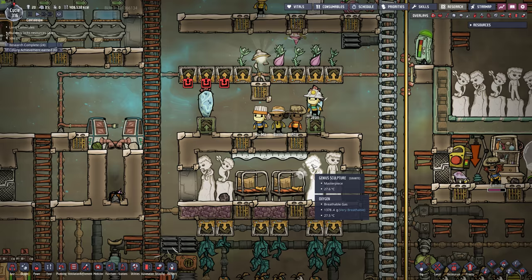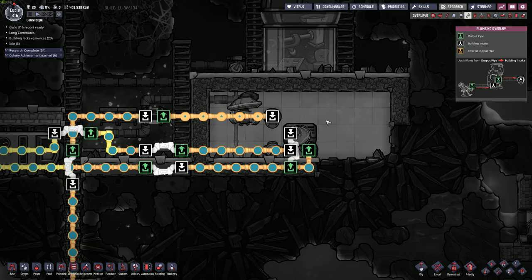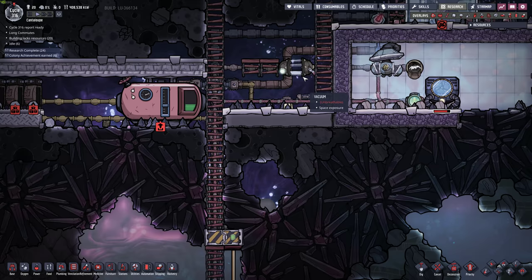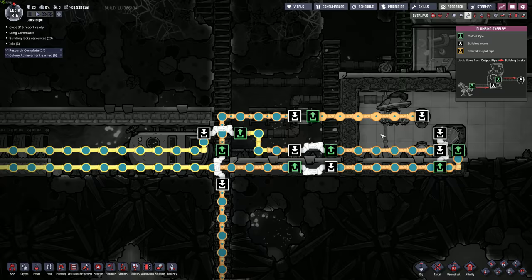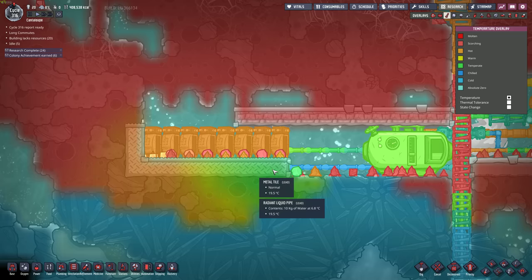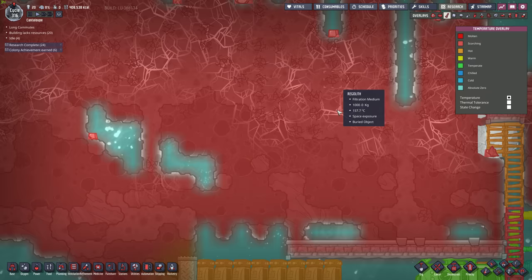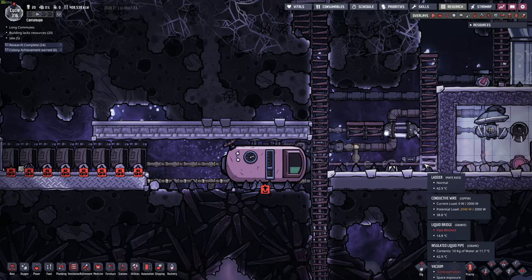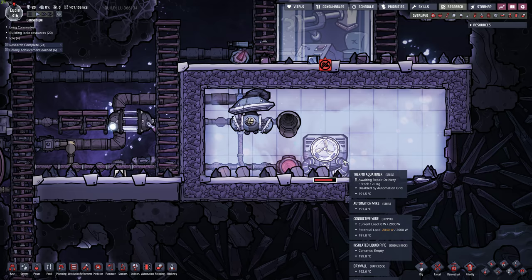If we zoom out and head up to space — last episode I got this not-so-great steam contraption running. We've got 200 grams of water going in per second. The coolant here is actually getting pretty cool. The goal was to use the coolant to cool down all of this so it could keep flowing, which makes things nice and hot. So it's kind of working. We've got lots of steam in there.